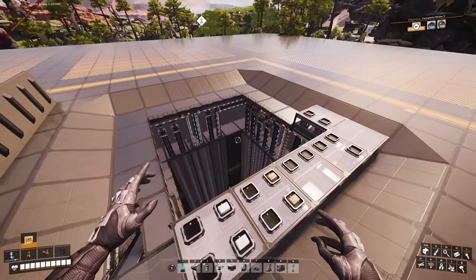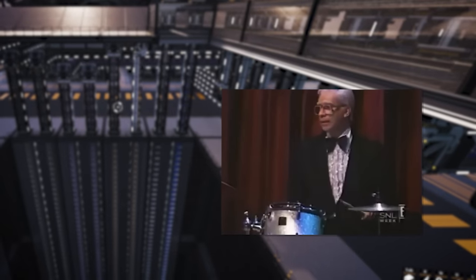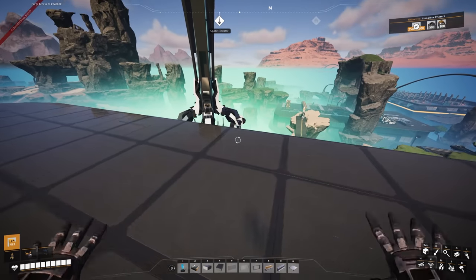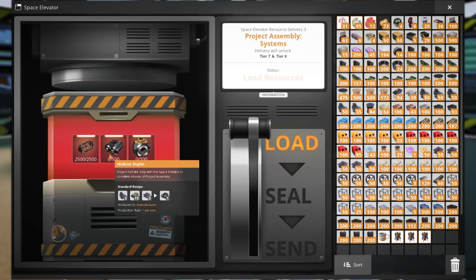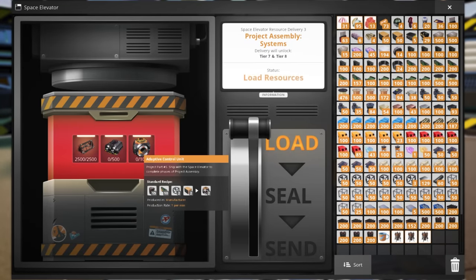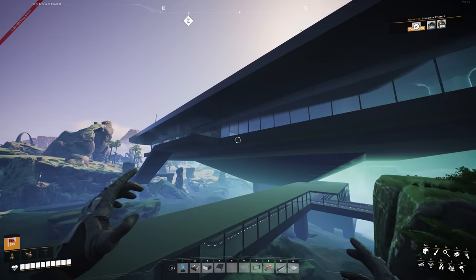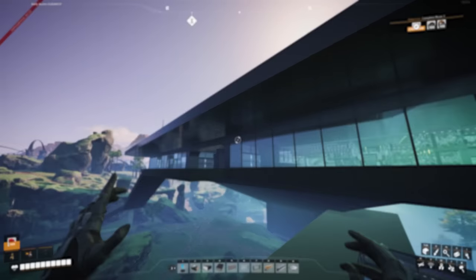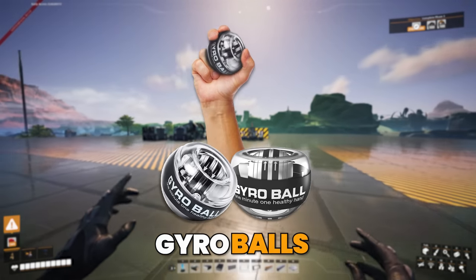Now it's time to use those precious ores and minerals to our satisfaction. The game tells us exactly what it wants, and in this case we need modular engines and adaptive control units — which looks weirdly similar to the thing you shake violently in your hand to build forearm strength. Yes, I'm talking about gyro balls.